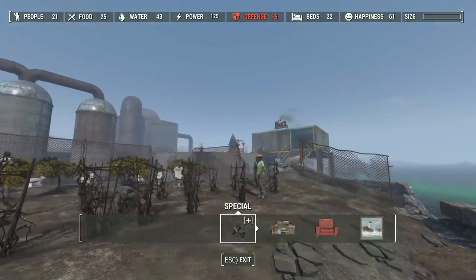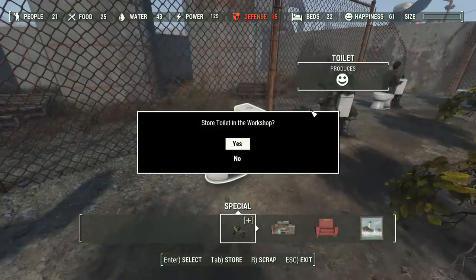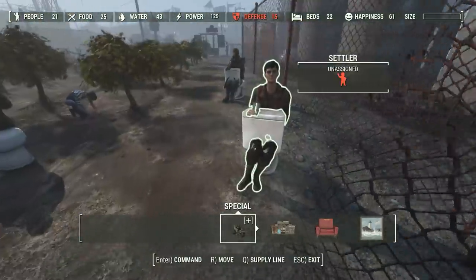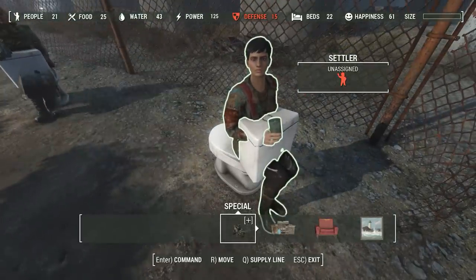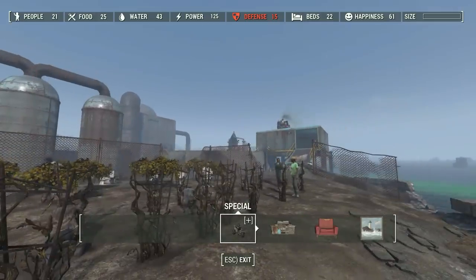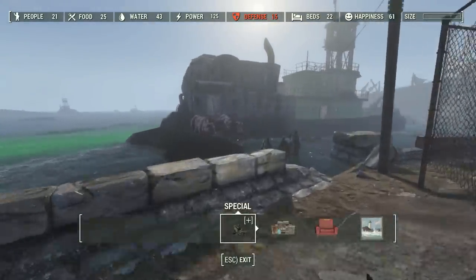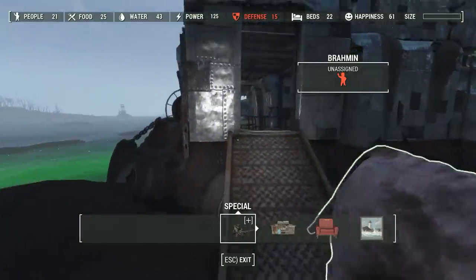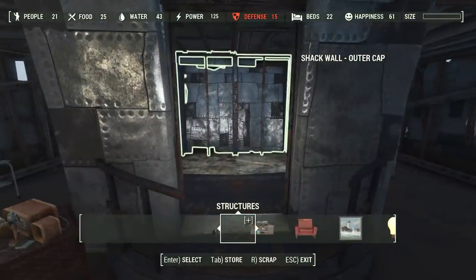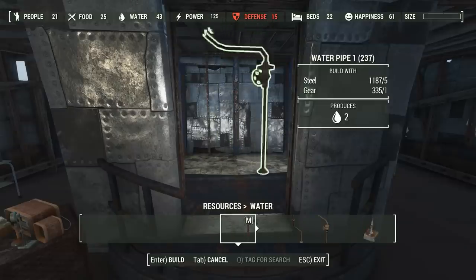Besides that industrial-sized water purifier over there on the outside — on a side note, I've got to scrap these toilets. I had them here to raise the happiness in the settlement, but they're not rigged right and everyone sitting on them backwards is driving me crazy. Besides that massive industrial water purifier, which is kind of exposed and open to attack, one of you guys had a really fantastic idea for this inner room right here, which I had thought might make a great bathroom, but that's kind of boring. You guys had the idea of actually turning this into a water purification system for the ship.